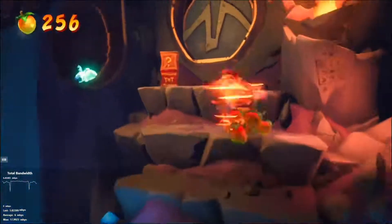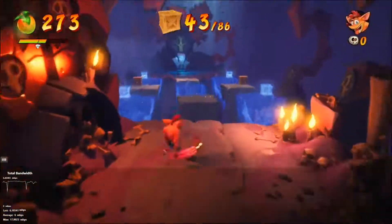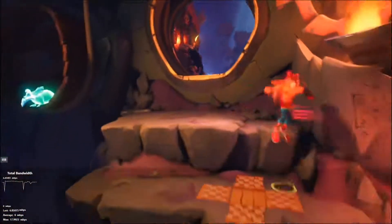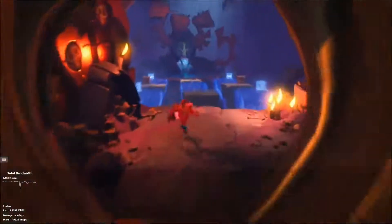Hey guys, I'm gonna show you a really quick tutorial on how to get the red gem in Crash Bandicoot 4. It's super easy — you're on level 2 right here. Just come down and look at this pattern right there; that's what you're gonna have to follow, so you don't have to worry about anything else.